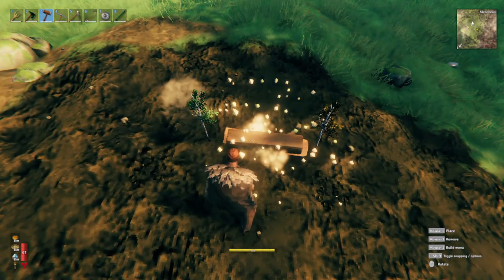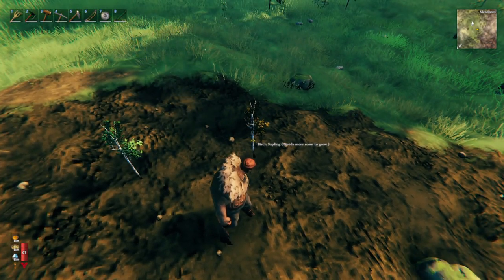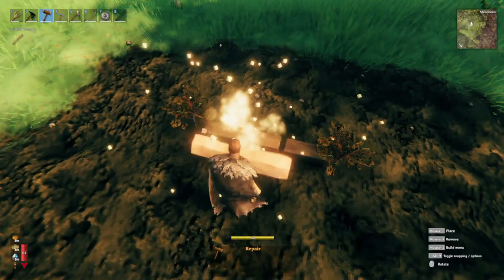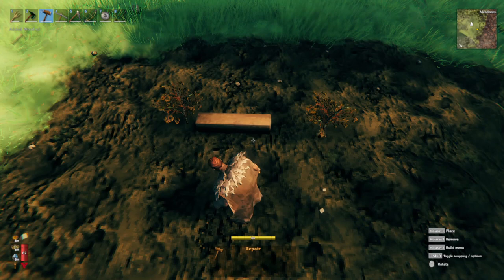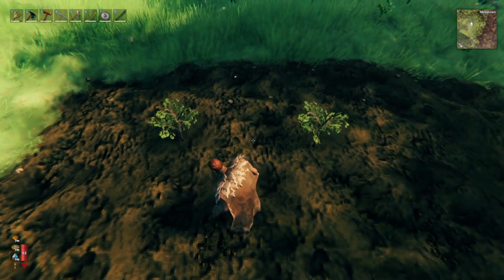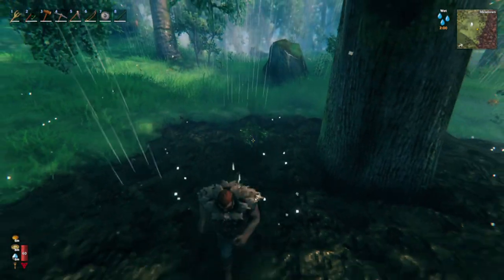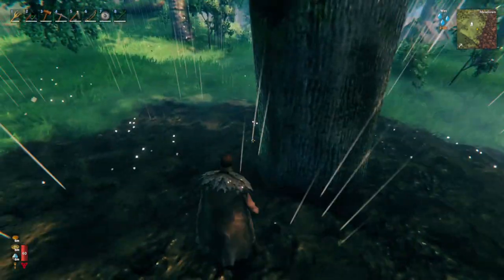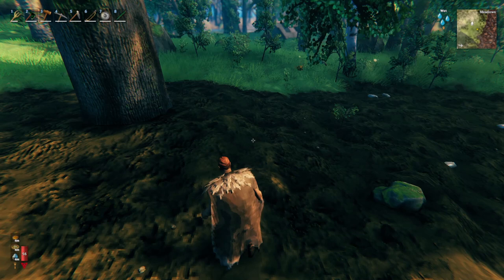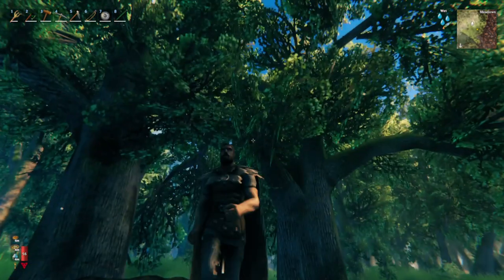Birch trees need to be 2 meters apart to grow fine, and I'd give a little room for error since the canopy of one tree could interfere with the other if they sprout at slightly different times. This is a huge factor with oak trees — you could plant them just 3 meters apart and neither will get the 'needs room to grow' message, but when one sprouts it will almost immediately kill the second one because it grows way too large. To get 2 oak trees to grow without conflict, you need to place them 8 meters or more apart.